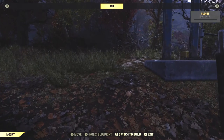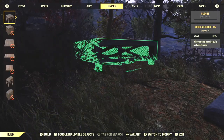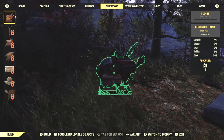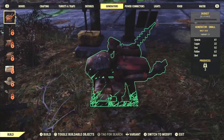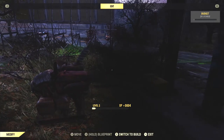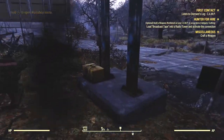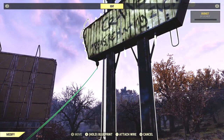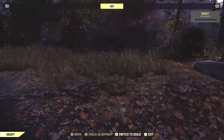Next, we need to build a generator. We can find that under power. Here's our generator - we can build one of these little guys and put it right here. Now, if I recall, we want to drag a power cable from our generator to our sign. We got our wire. Cranes treasure hunting ink - doesn't look suspicious at all.